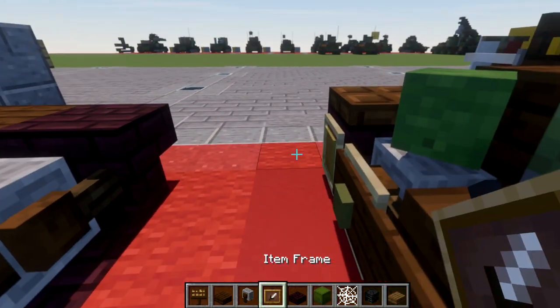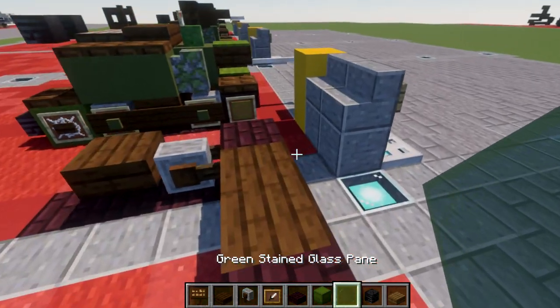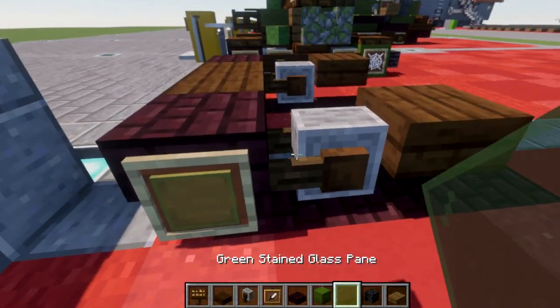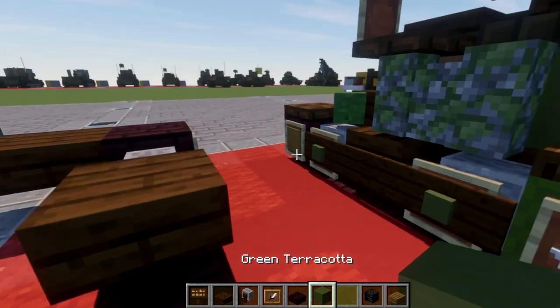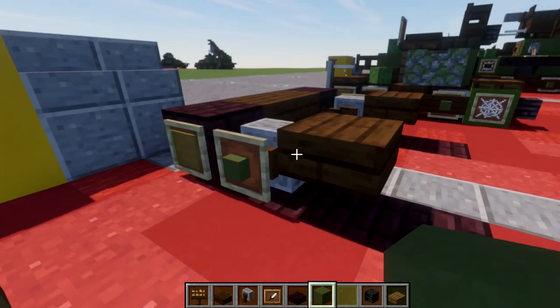We then want to grab our item frames. We're going to place down an item frame on the side of this narrow brick stair, and in that item frame place a green stained glass pane — same thing over here on the other side. We're also going to place an item frame on the side of this grindstone, and in that item frame place a green terracotta block — same thing on this side as well.